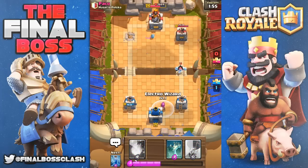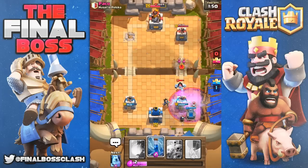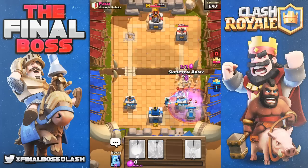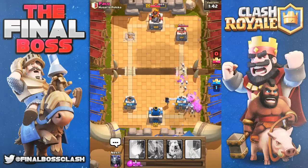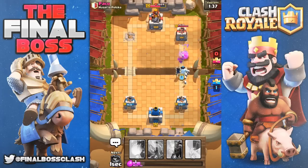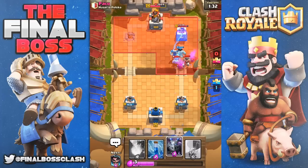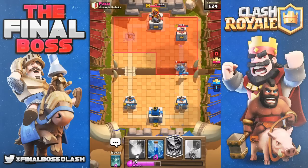He puts down an ice golem and we're gonna drop the electro wizard as he drops the graveyard. Panic tombstone down, which is gonna help. Going heavy on the skeleton army — probably not the best, but we were still able to defend. He drops down his elite barbarians. Electro wizard did lock onto the tower, doing a little damage. The elite barbarians get taken out by the mega minion pretty easily.